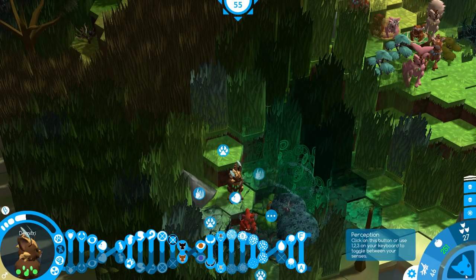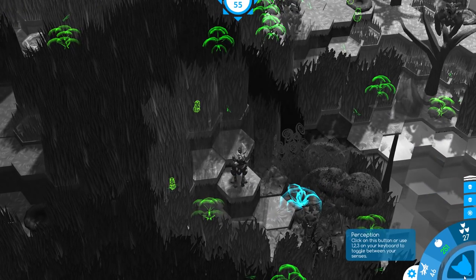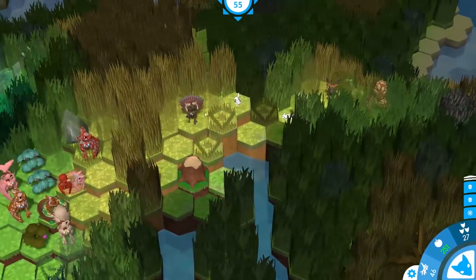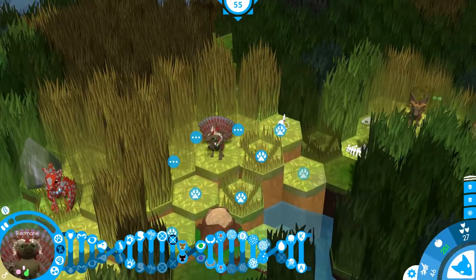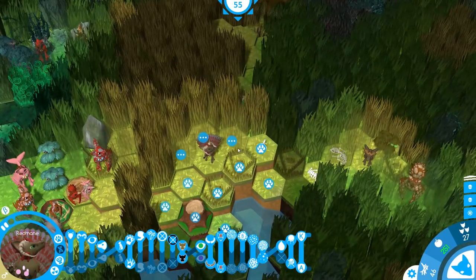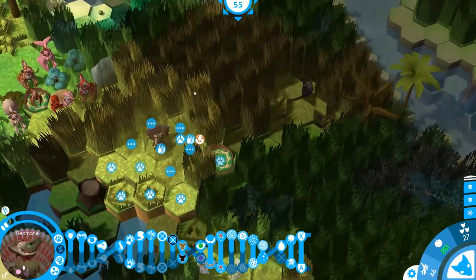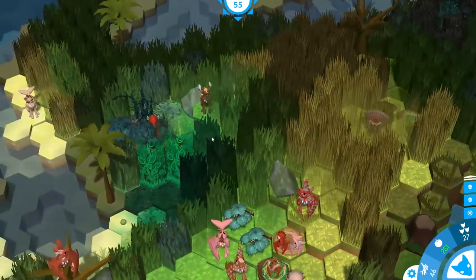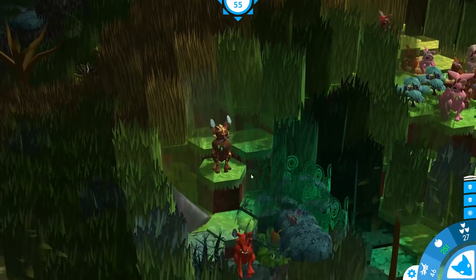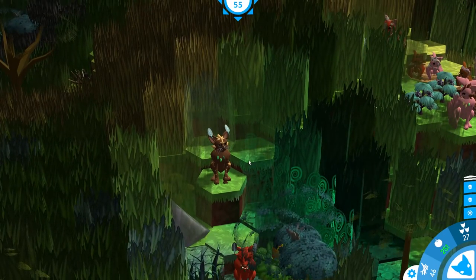It looks like Dimitri should be safe to scoot up this way — we just want to be mindful of that carnivorous plant. And that's exactly why our dashing new warrior is going to start making his way toward the Oasis. Though that does mean he'll have to sacrifice a couple of meals along the way. But I wouldn't worry too much because it seems like the Oracles have plenty of food to give. I wonder if Dimitri can even sense this strange creature on his way.